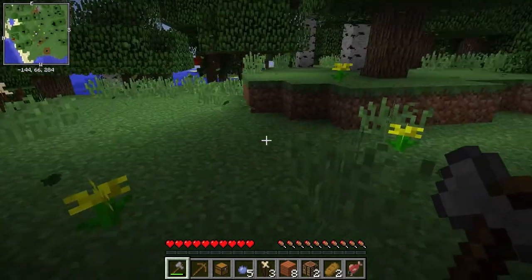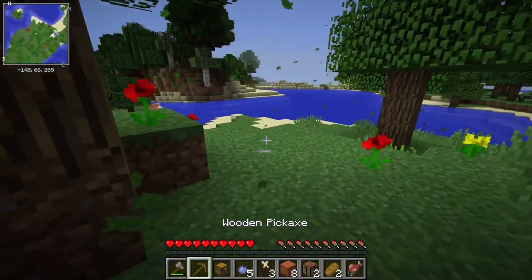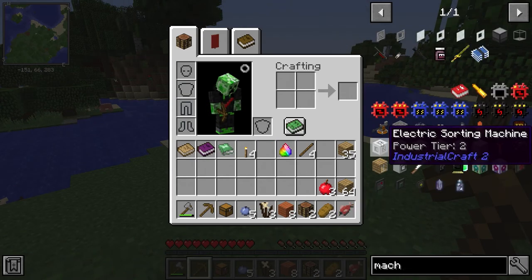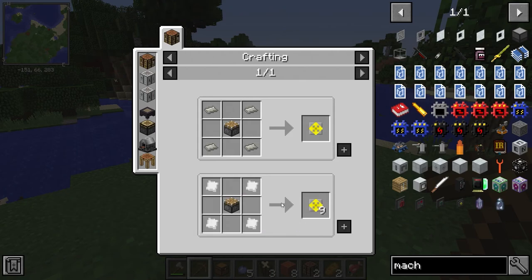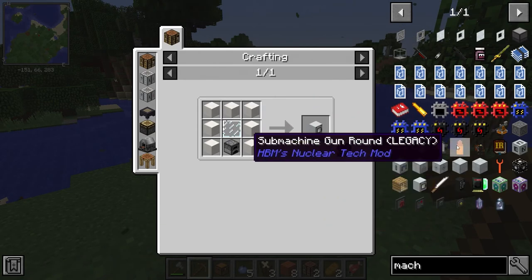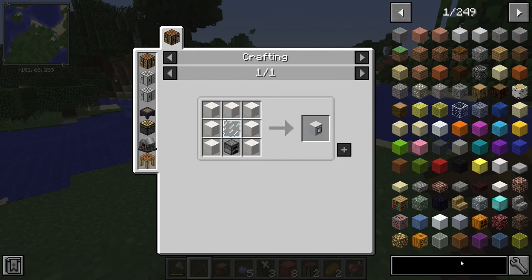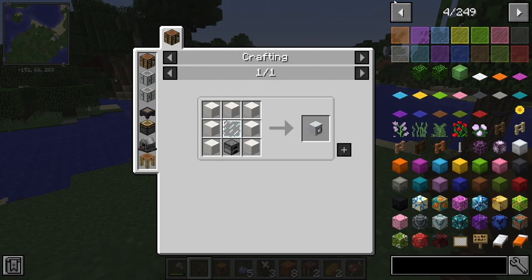We're going to try to get some pretty cool machinery in this episode — I'll have to figure out how to do that. If I look up in the catalog, here's an electric storage block — this is industrial craft. I don't know how to get those. There's also a washing machine — we can make a washing machine! Since when did I get a washing machine? There are 249 pages in this mod catalog.